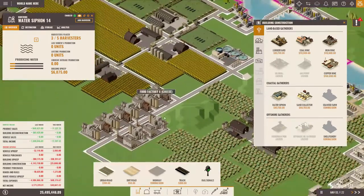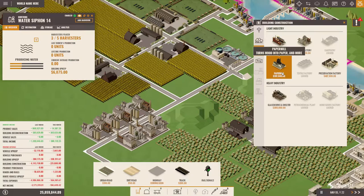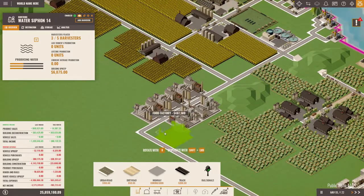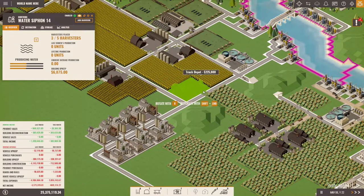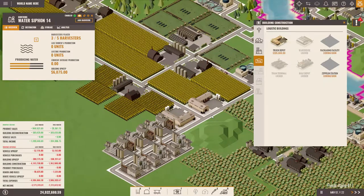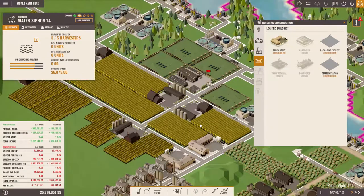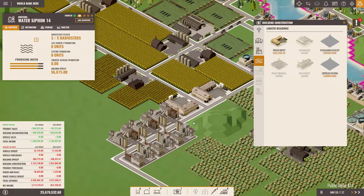Now we have the issue that we cannot deliver to those food factories without the use of treppy poles. So we need one here, one here, and a second one here. And the fact that all this fits so perfectly in here is purely coincidence — there is no pre-urban planning involved. I don't know why this just fits so perfectly. I'm potentially as amazed as you.